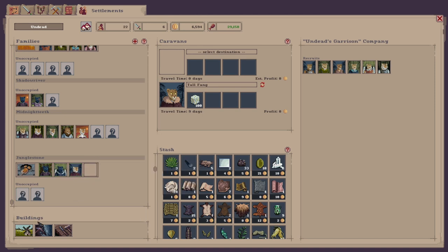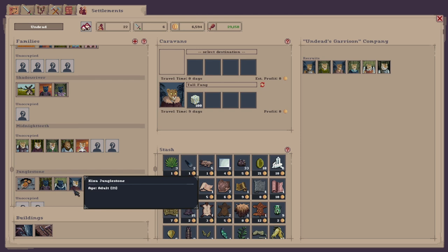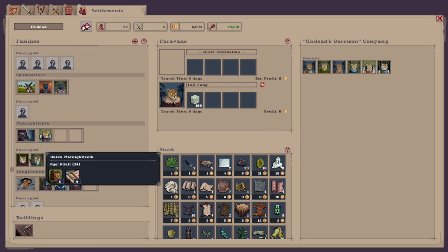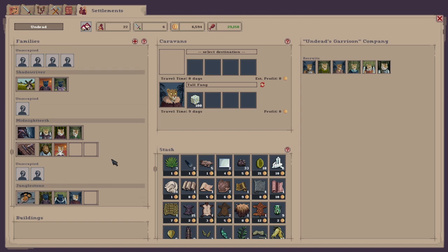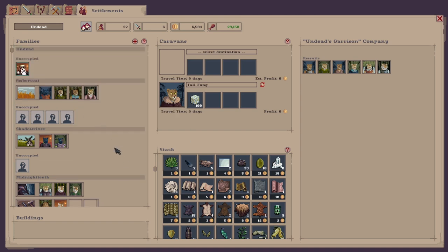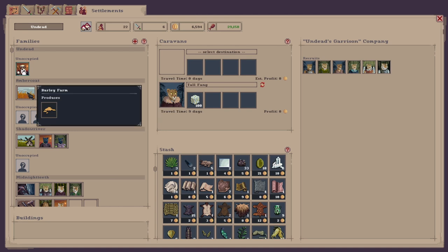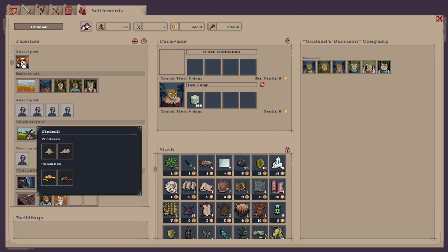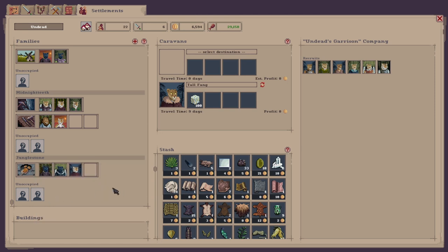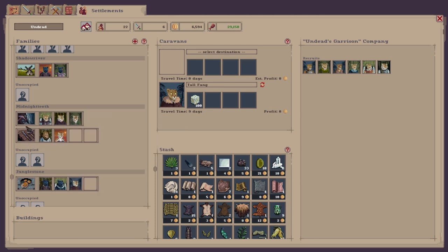For the bakery we'll set that to Jungle Stone with three workers - maximum is four. For the windmill we'll put that to Shadow River with two workers. The stone mason we'll assign to another family, and since some families are still occupied you can assign multiple buildings to one family - so we'll set the carpenter to them as well with two working in the carpenter. That's how you set up your families to start working in your village.